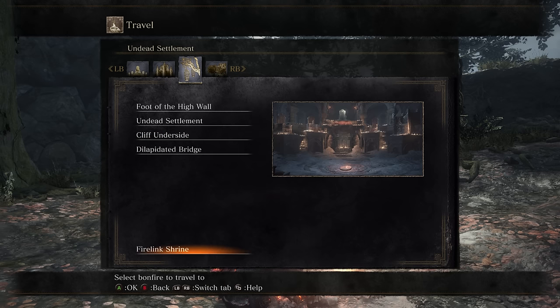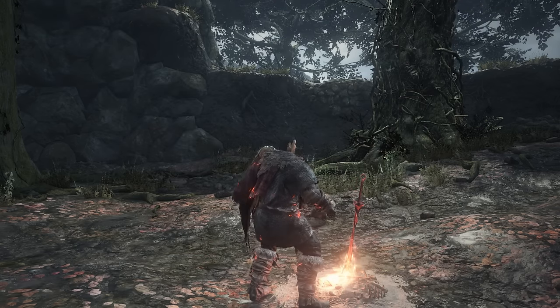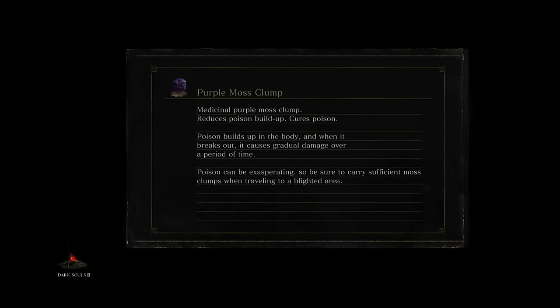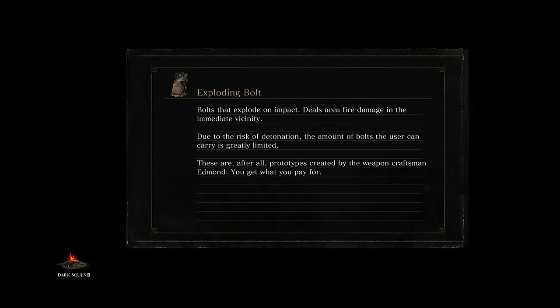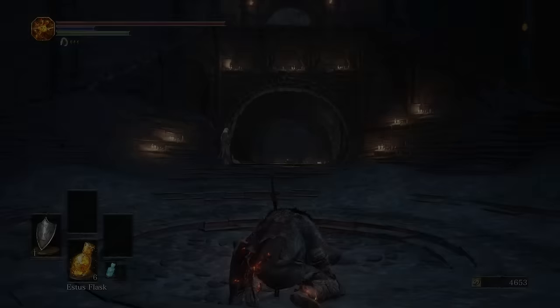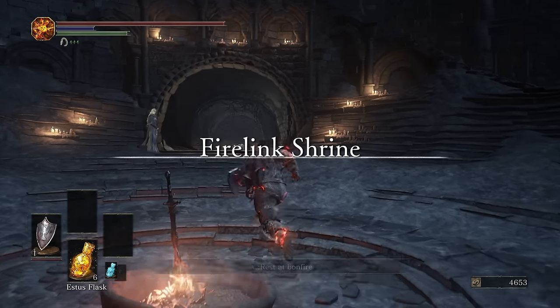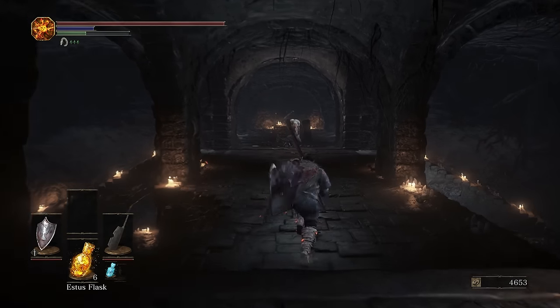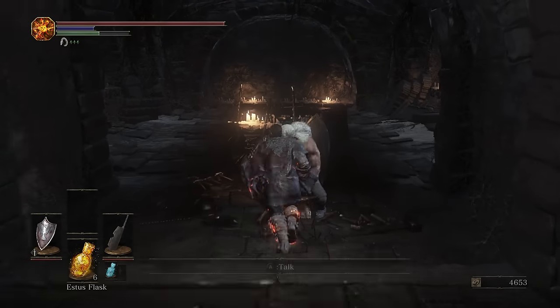At this point, we are now going to hop back to Firelink, upgrade our weapon, then go to the Cliff Underside, and take out the boss for this area. I just want to say, I love how clean this walkthrough feels. Between watching my Let's Play series to remember where stuff is, and playing through the area on stream, it just feels good knowing where all the stuff is.